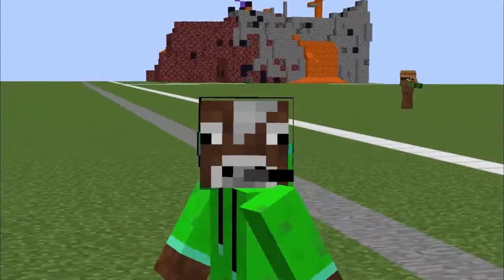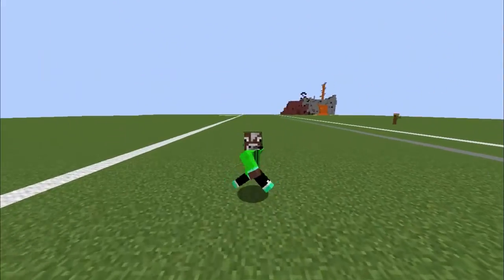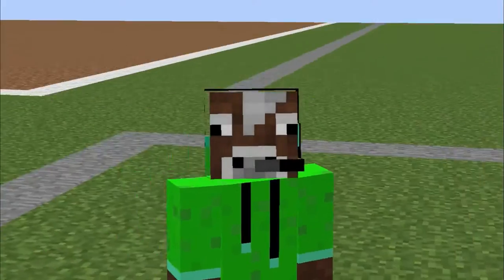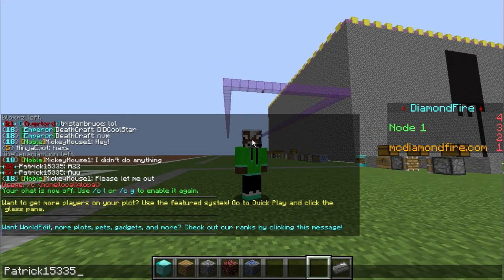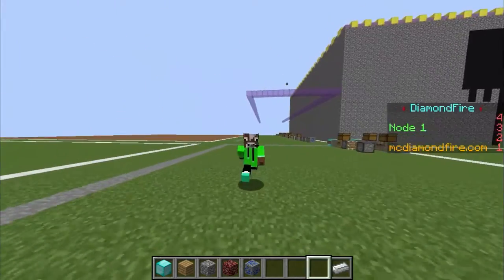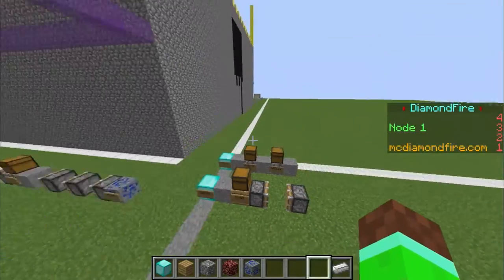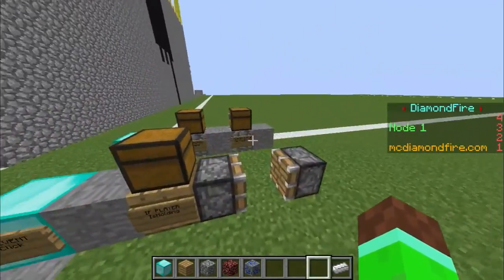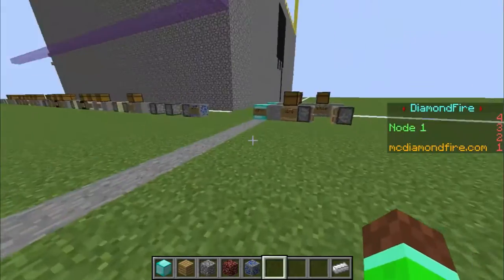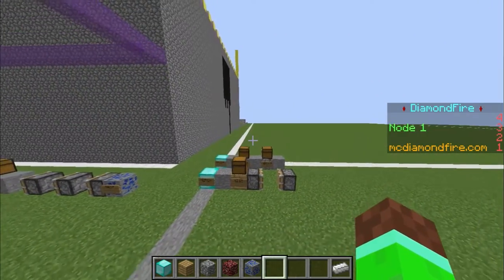Hey guys, it's Conman and I'm on the Diamond Fire server right now. I went on the forums and asked people for suggestions for tutorials, and I'm starting a series on doing them. I'm going to do one from Patrick — number 15335 — who asked for a tutorial on custom foods. If you've not played Diamond Fire, it's basically a server where you can make your own mini games with a coding system. You build your games and can play other people's games. Let's get right into the tutorial.